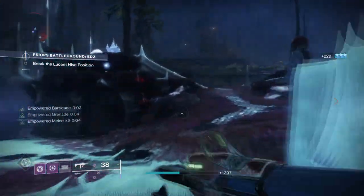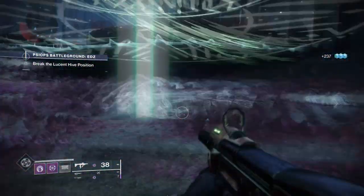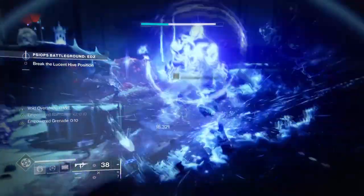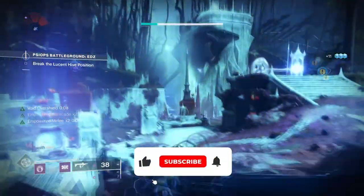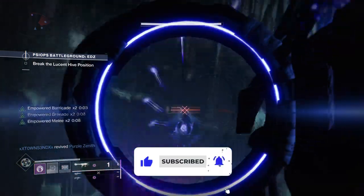This is a really simple build that anyone can create, and with its ability to cooldown everything at a rapid pace you'll never be without ability energy for long periods. Forget Traveler's Chosen or Monte Carlo — this build right here will take what makes the exotic amazing and simplify it. Before we head in, if you enjoyed today's content then do leave a like, a sub and turn on notifications as it really does help me out.